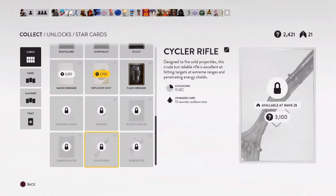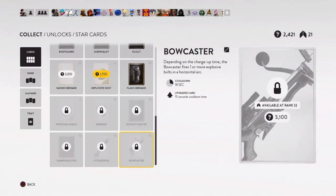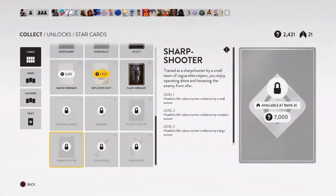I haven't gotten to the bottom-tier cards yet. The cycler rifle is great for shooting from high platforms — it's a one-shot headshot, and it's great if somebody's hiding behind a shield or using an overshield. I'm also interested in the barrage card to shoot grenades at people, or the bowcaster — but I haven't gotten there yet.